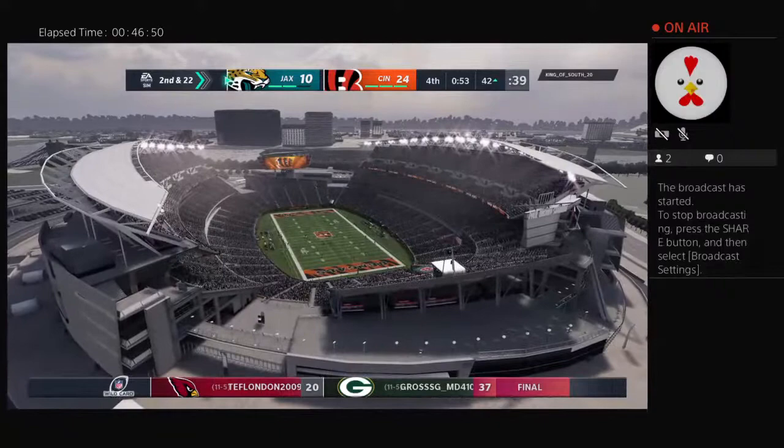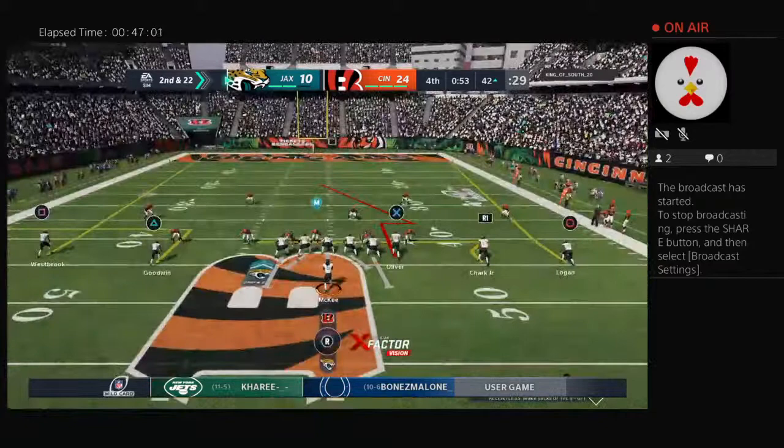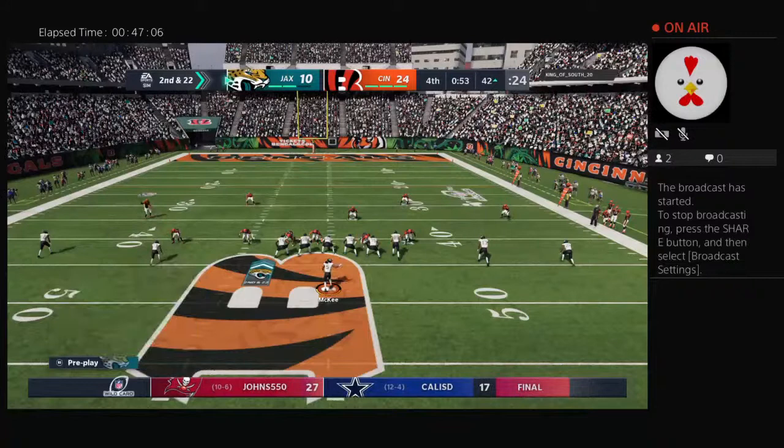On first down, McKee — and he'll be taken down by the Bengal pressure. The Jaguars going to go ahead and use their first timeout as they get the stoppage with a little over 50 seconds left to go in the game. That huge loss on the sack makes this job much more difficult — it's now second down and 22 yards to go. Operating from the gun — McKee — he's going to let it fly, and that will be incomplete. Tried to dial up the long ball out there, but it'll be third down.